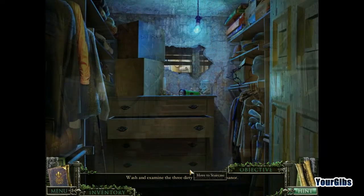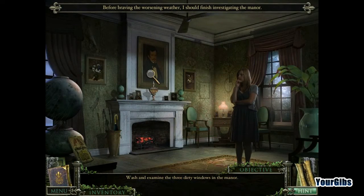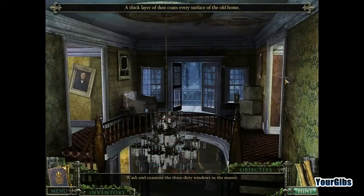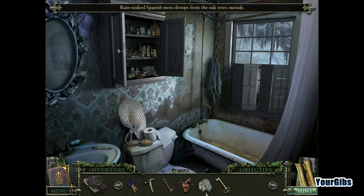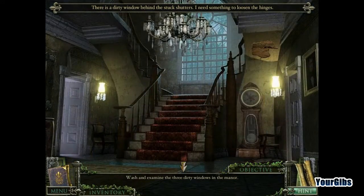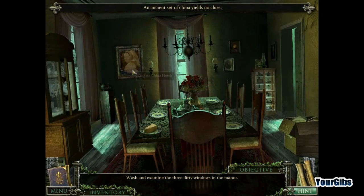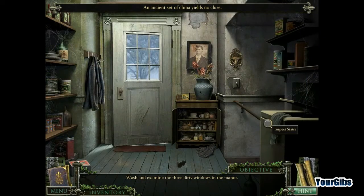Hmm, that's interesting. I don't recall any of them. Over here. I don't think there was any upstairs. Maybe in the bathroom. How do I get in there though? I don't know. Rain-soaked Spanish moss droops from the oak trees outside. I think that's going to be a window. Easy puppy dog, easy. So where's the second - or the third window, I should say. Good question.